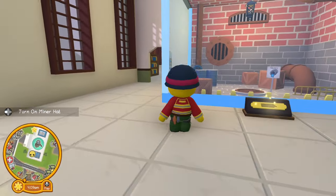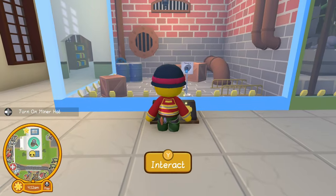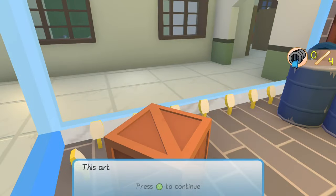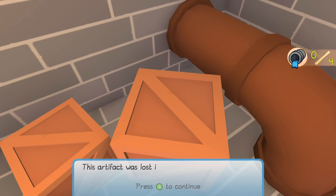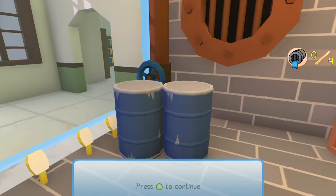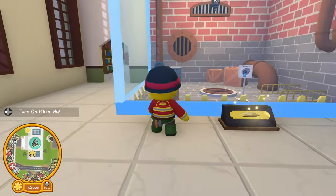If you enter the museum and go through the right, you have to find four artifacts. If I interact with this it should tell me where they are. This artifact was lost in the sewers at the docks, this one was lost in the sewers on the mountain, this one was lost in the sewers on paradise island, and this one was lost in the sewers near the farm. I need to go find all of these.